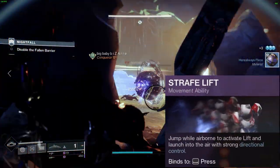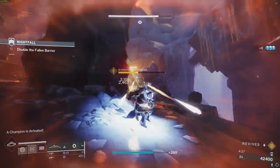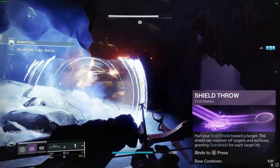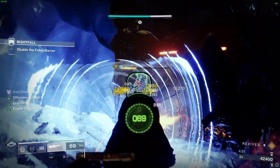For mobility, we're using Strafe Lift, but feel free to swap it out with your preferred option. Lastly, for a wielding shield throw, launch your void shield at a target, allowing it to ricochet off targets and surfaces while granting overshields for each hit.